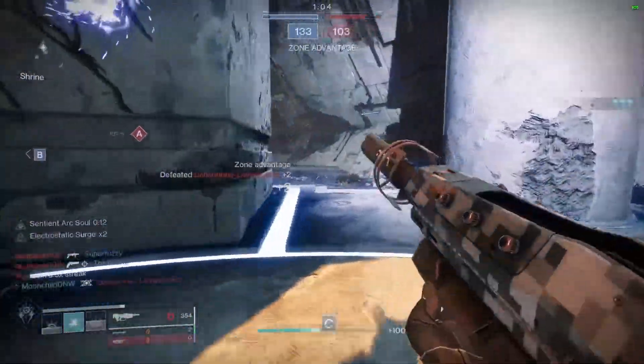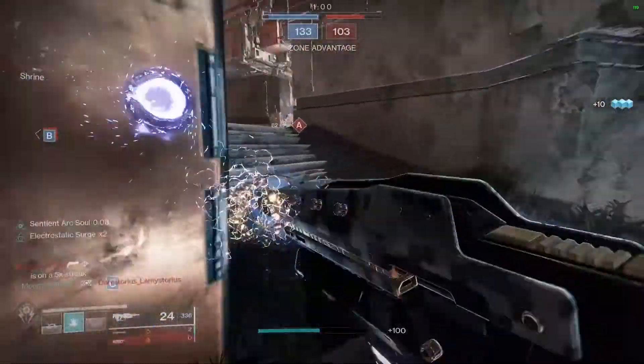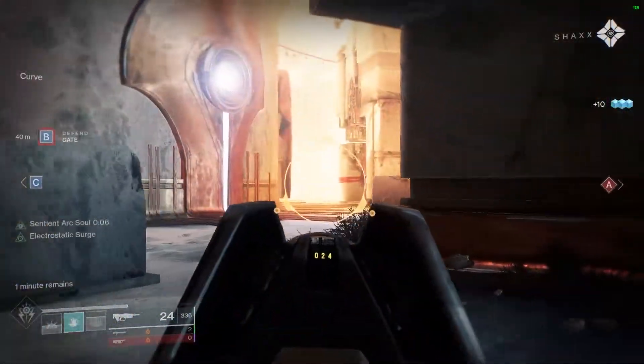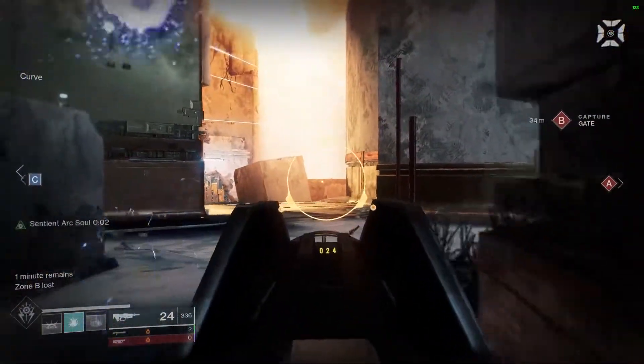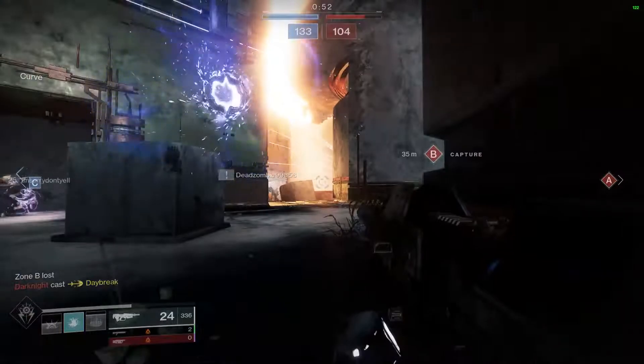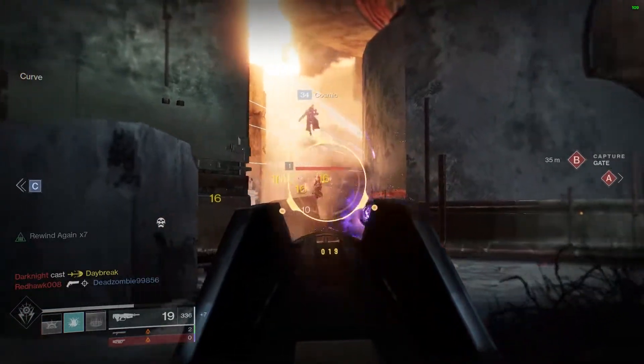The one thing you don't have in Storm Trance, though, is mobility. The subclass doesn't have Ionic Blink — you have no options to get quickly out of the way of danger, so focus on your strafe. Try not to move in a straight line or snipers are going to have an easy time taking you out. Play to its range, backpedal shotgunners and ground-based roaming supers, and do your best not to challenge any Dawnblades.